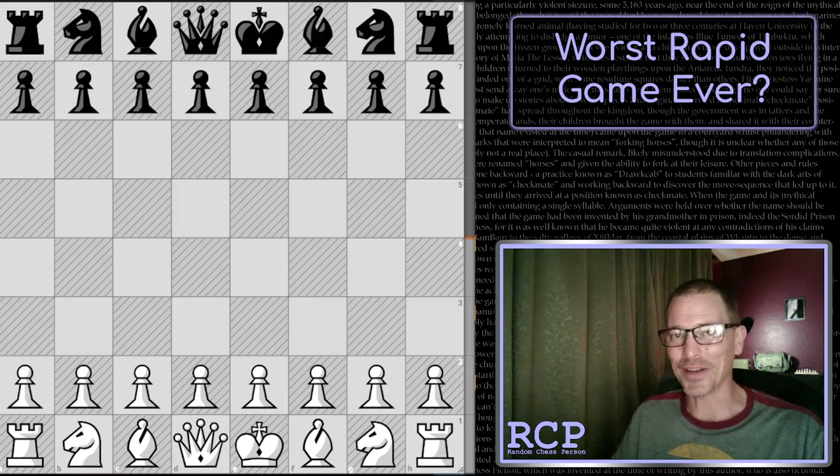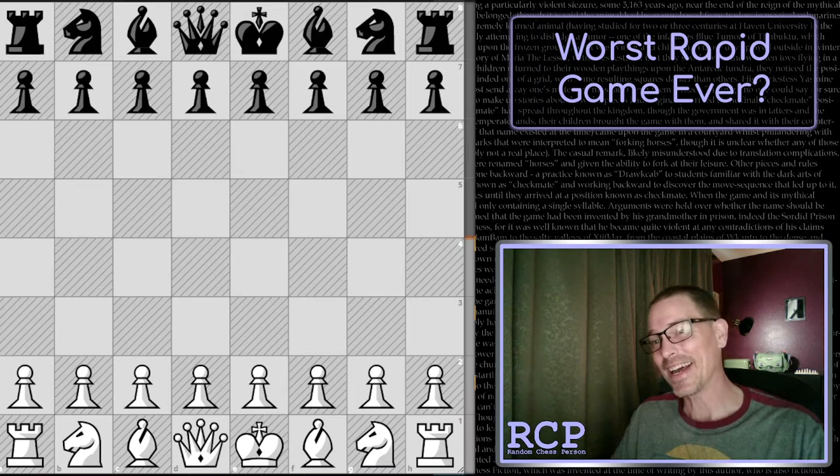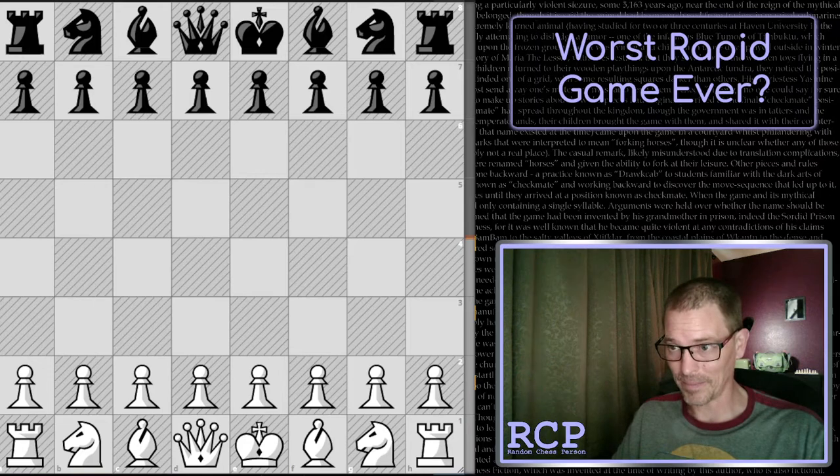Welcome back. I'm going to try this video one more time, but this time with the microphone working. Hopefully you can hear my voice. Have you ever had one of those games where you kept making mistakes but you noticed them right as it was too late to change it? That's kind of what happened in this game. Stockfish says it was my worst rapid game ever, even when I was much lower rated. My average centipawn loss, according to Lichess, was 295. Let's see if we can find out why.